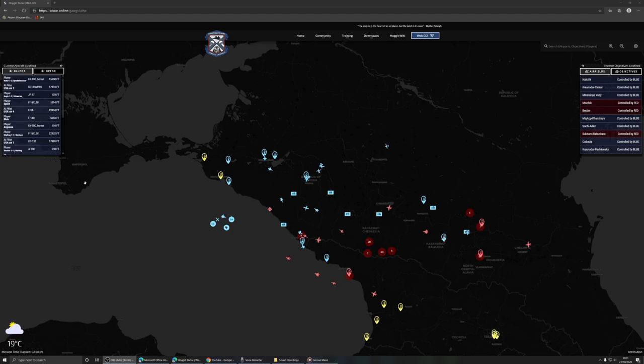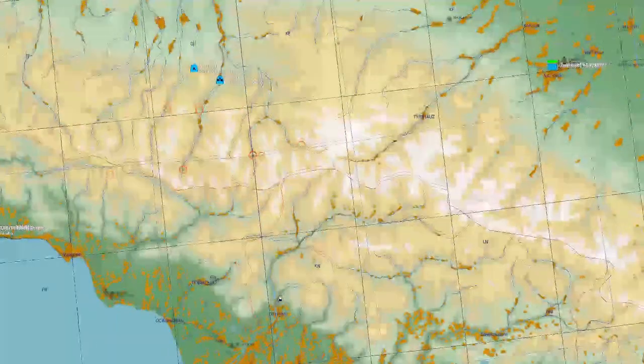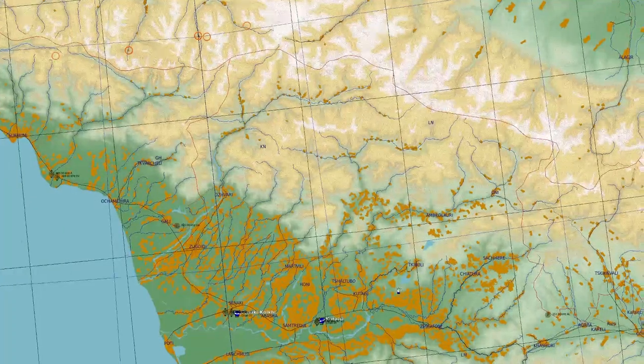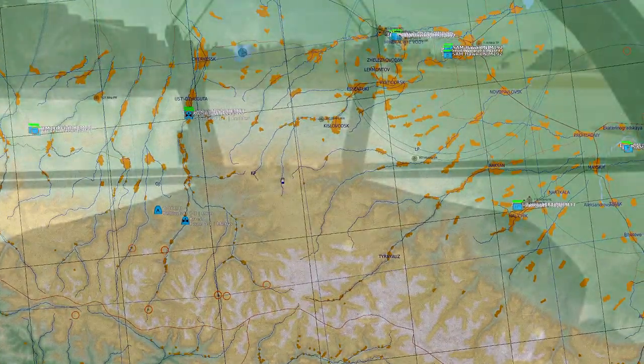If you don't want to use WebGCI, the F10 map is another option. The F10 map isn't nearly as articulate about what's at each location as the WebGCI system is. However, the F10 map does give you visual indications of where targets are, and it's a quick way of seeing, once you're in the sim, where — especially in relation to you — are the bad guys that you want to be taking out. So that's the first thing I'll do: plan using WebGCI and the F10 map.